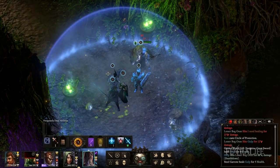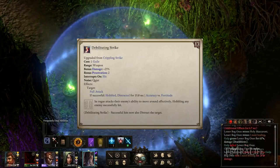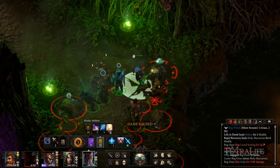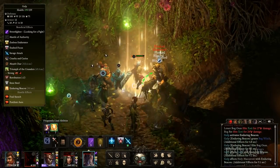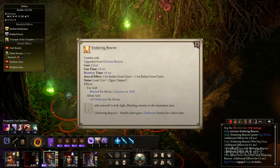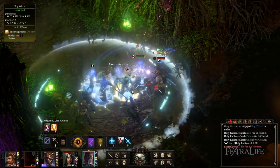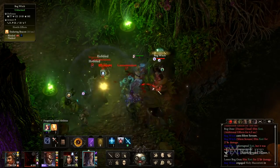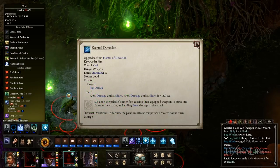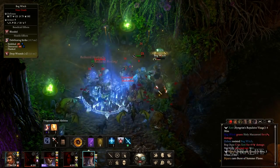From active abilities we only need three. Debilitating Strike increases damage done by 25%, adds 2 penetration, and puts Distracted and Hobbled afflictions on the target. Sometimes enemies can resist or remove Distracted from Persistent Distraction, meaning you won't benefit from Deathblows — that is where Debilitating Strike comes into play because it puts Distracted back, making the Deathblows bonus count again. Enduring Beacon is an excellent upgrade since it blinds enemies around you, making them miss more which triggers riposte from Champion's Cape and the Rogue riposte passive — every time you riposte you also heal since it counts as weapon damage. The third ability is Eternal Devotion, with added burn damage and increased accuracy by 10 making it easier to score crits.